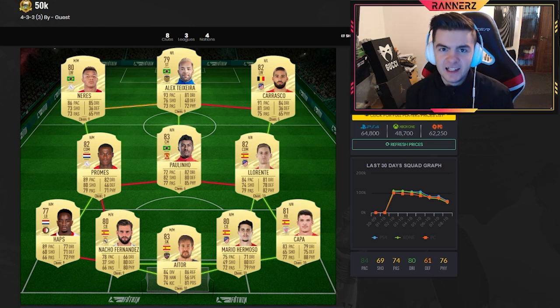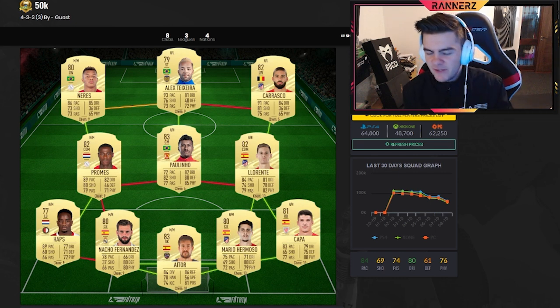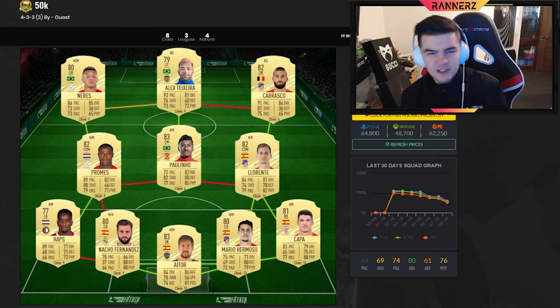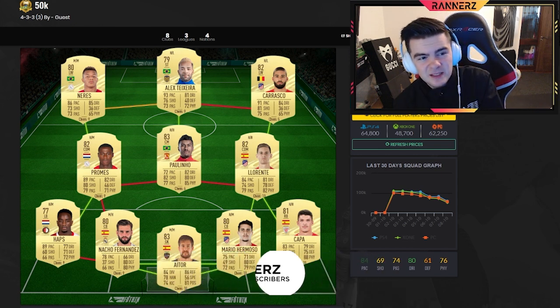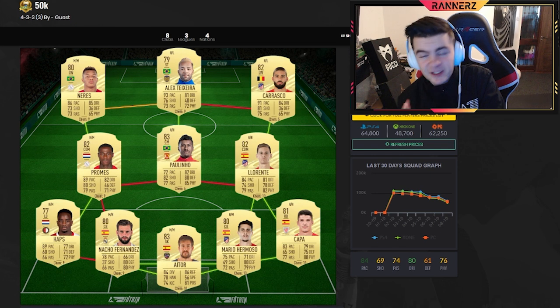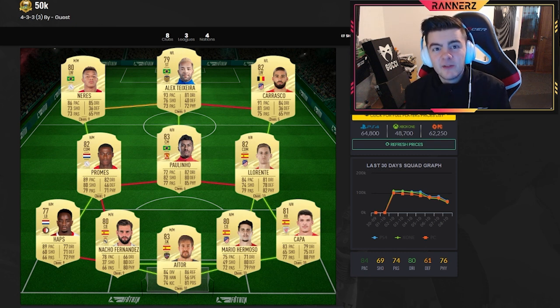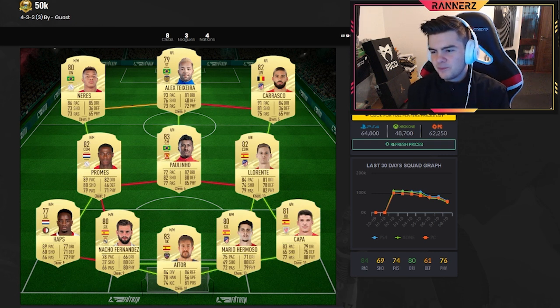What is going on guys! Today we got squad builders for pretty much all budget ranges — 50k, 100k, 150k, 200k, 250k, and 300k — so most are covered. If you want to see 500k, 700k, or even a million-coin teams, let me know. Also, after Fut Champs you might have extra coins and want to know where to go. These teams are killer and took ages to build on stream. I stream live every single day, so get over there for gameplay — YouTube is highlights only until Fut Champs.